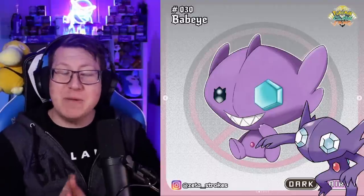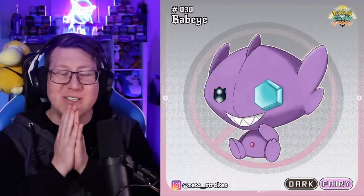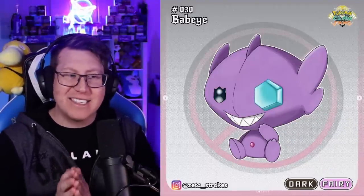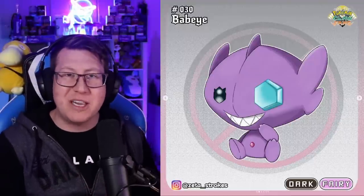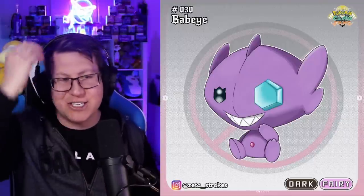Next, we've got a baby form of Sableye, which looks absolutely adorable. This is called Bay Bay, and you can see it still has the gemstone and looks a lot like Sableye, but also kind of looks like a plushie or a teddy now, with stitching down in the middle.